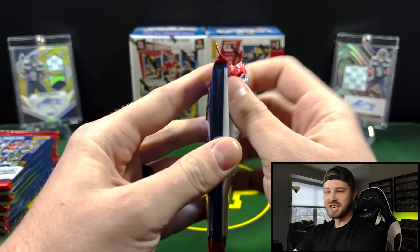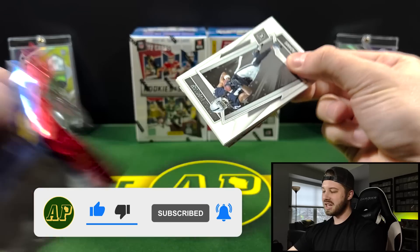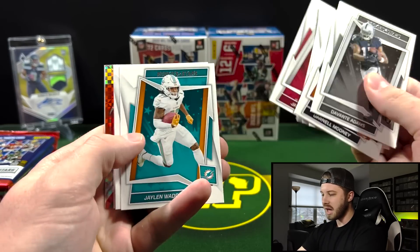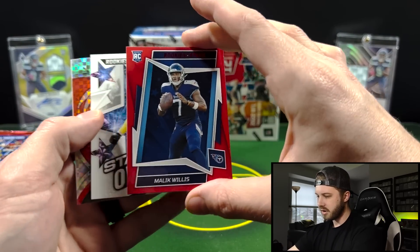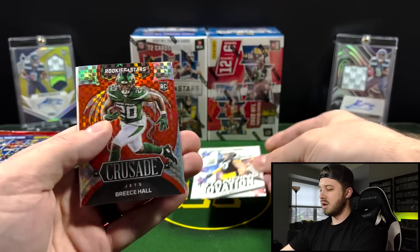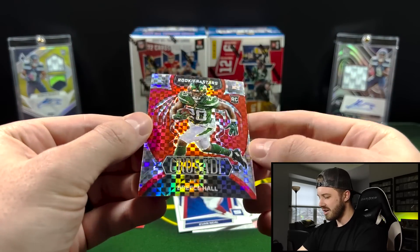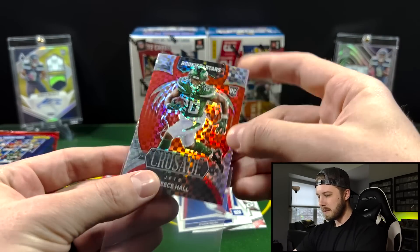Without any further ado let's kick it off and see what we got in our boxes. If you guys enjoy the retail reviews and rips, be sure to let me know down in the comments — it really helps me out and keeps the channel going. So if you guys haven't seen it, this is the base design. You are going to see a lot of base in here, but right away — a red parallel of Malik Willis, very cool. And then a Standing Ovation of TJ Watt. Ooh, Crusade Breeze Hall — that's a cool card. These are Chrome. Behind that there's an Evan Neal rookie, but man, these are pretty cards. Big fan of crusades.